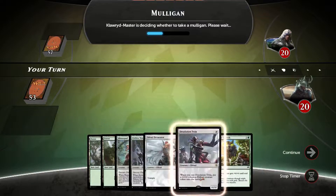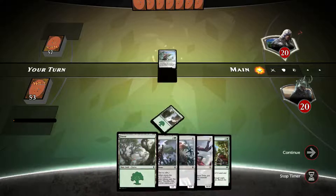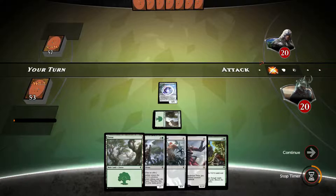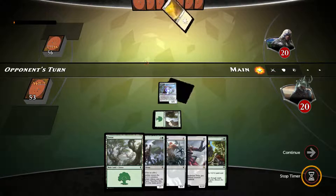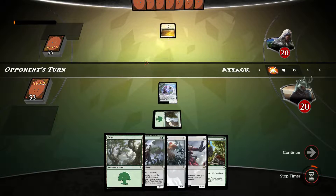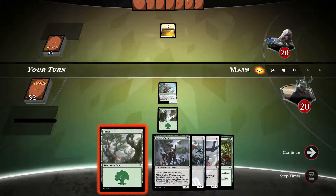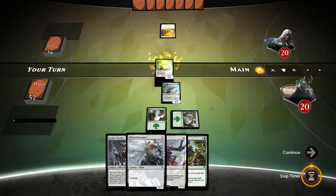We're up against a complete newbie, but what can I do. Let's keep this hand. Let's play the forest into the blister pod. Opponent is level zero, so he's just started Magic. I don't think it's possible to drop to level zero — as soon as you get your first victory. Let's play the blister pod and let's swing.